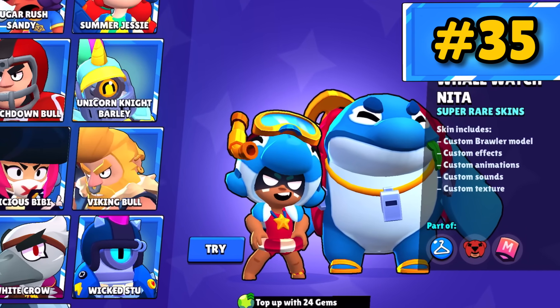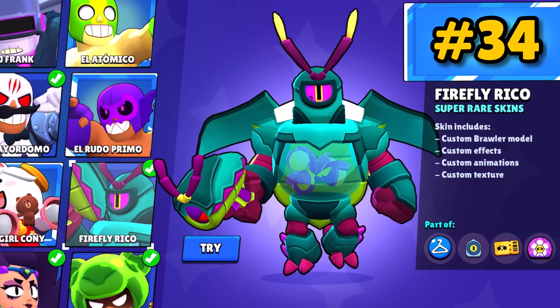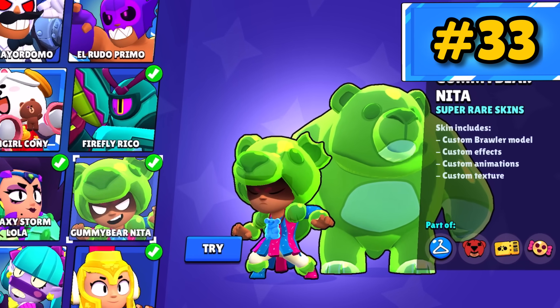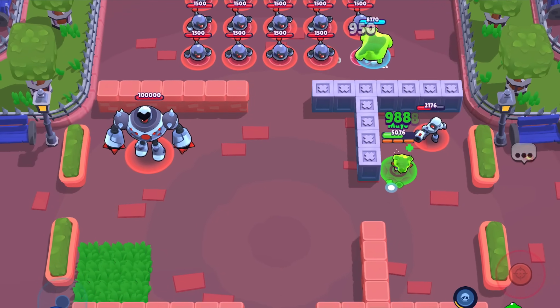Whale Watch Nita has some killer attack effects, and Bruce's spawn animation is really clean. Firefly Riko really makes him look badass — I really like the little fireflies flying around his insides; this is just such a cool skin. Gummy Bear Nita is solid — she gets a good attack animation, and her and Bruce change color after every use. That's really neat.